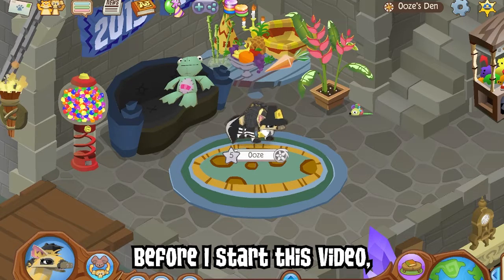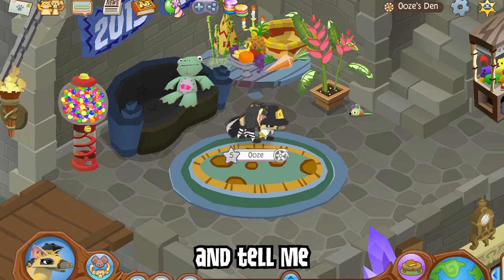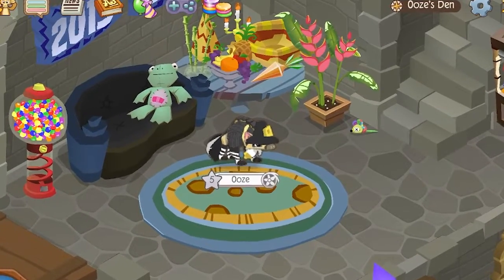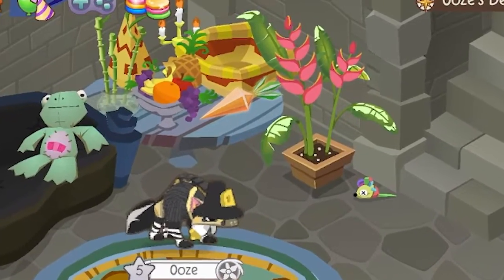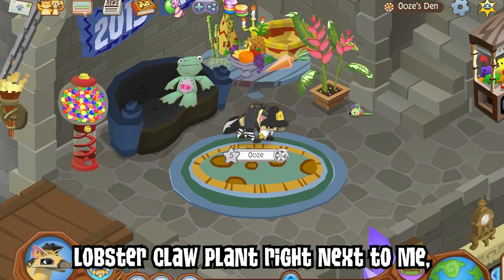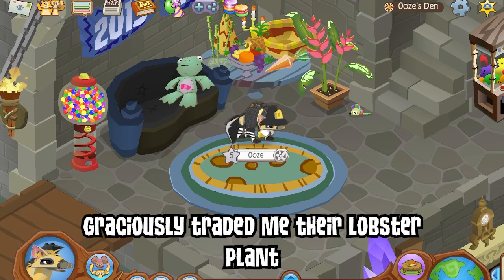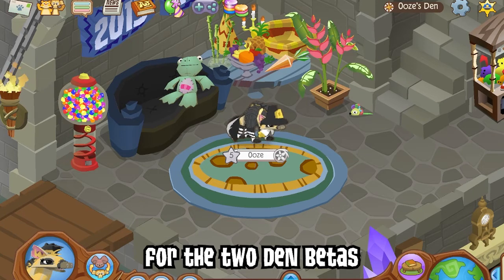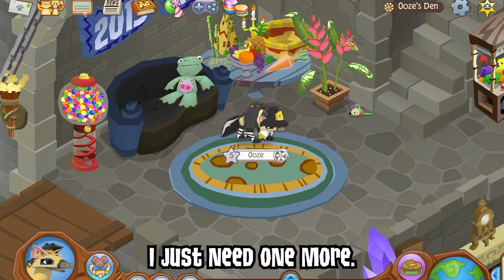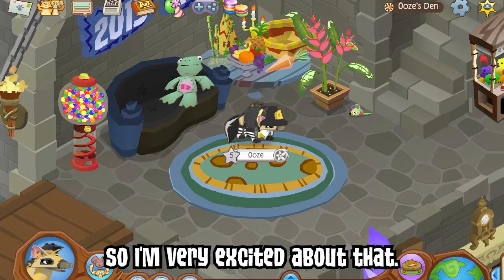Before I start this video, I want you guys to look around my den — or at least what you can see right now — and tell me if you see something different from the last video. If you answered the lobster claw plant right next to me, you'd be correct. One of my viewers graciously traded me their lobster plant for the two den betas I proposed in the last video. Very appreciated, thank you so much. I just need one more and then that part of this den will be complete.